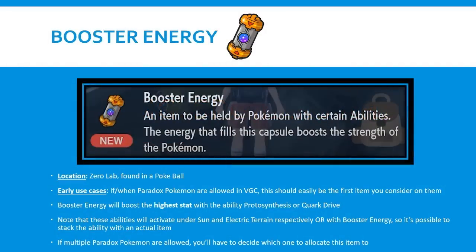The final item is Booster Energy, though this includes minor spoilers regarding the game. This is an item specific to a new category called Paradox Pokemon. It operates similarly to Zacian and Zamazenta's signature items, giving you a boost when you bring the Pokemon in. Booster Energy boosts the highest stat of said Paradox Pokemon. Paradox Pokemon all have either the ability Protosynthesis or Quark Drive, which can actually activate under Sun and Electric Terrain respectively, so you don't necessarily need Booster Energy for that activation. But if you're using a Paradox Pokemon, this is just easily the first item you should consider, because getting a free stat boost is incredibly powerful. If you played Sword and Shield in the Zacian metagame, you'll know just how good that was.